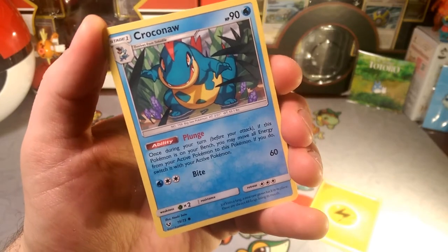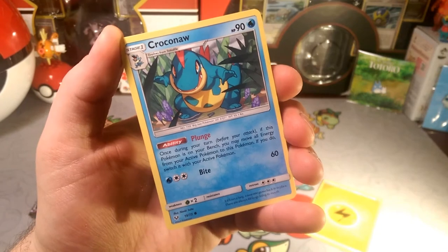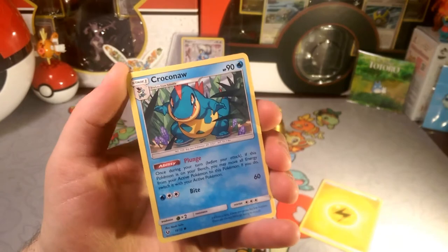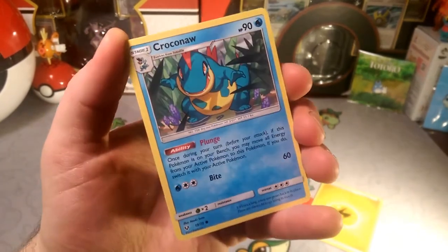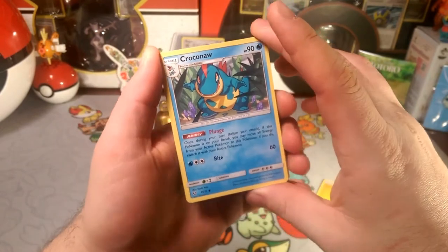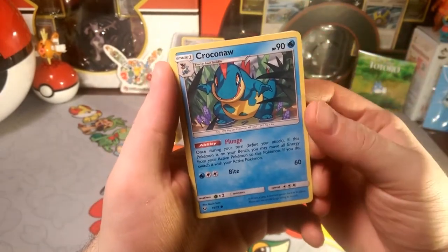I don't know a deck that's good for collecting all the energy, you know what I mean? Like, what's a good deck where you want to collect the energy off your active when you switch it out? That's the only thing I'm having trouble with. Maybe it'd be good in Tapu Koko GX, but other than that I don't know who you'd want to collect the energy from.